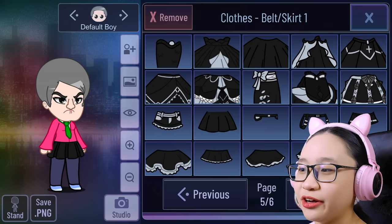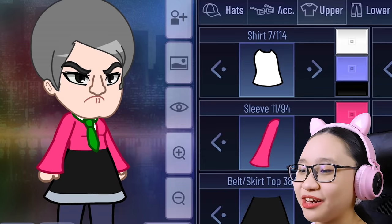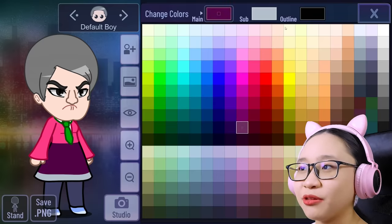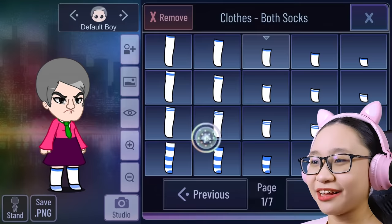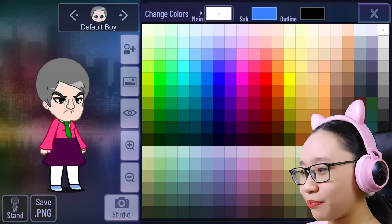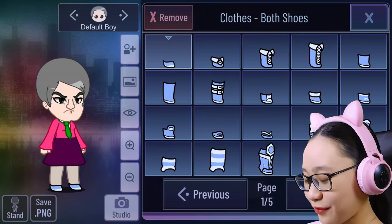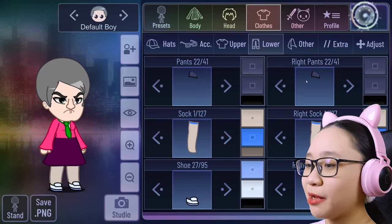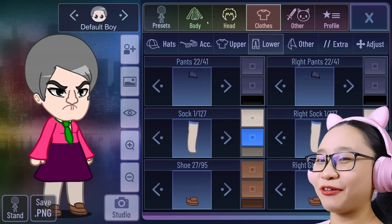Now for her necktie. Let's make it a bit smaller. Perfect. Let's give her a skirt — I'm just gonna use this one. Her skirt is like purple. I'm using this color. There we go. Oh, she has socks too. Let's make it a bit darker. Perfect. I'm also gonna be changing the outlines. Now for her shoes — she has big brown shoes. Let's give her big brown shoes. Now let's make it brown. There we go. This is so creepy.